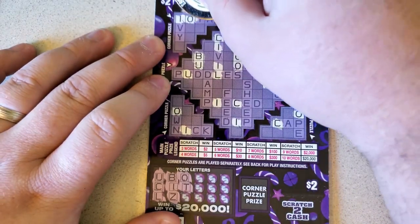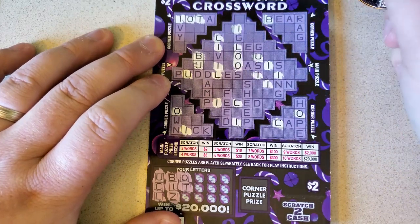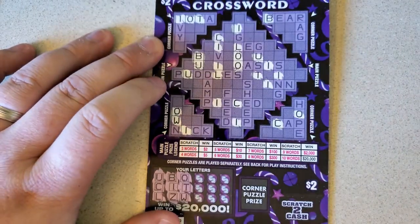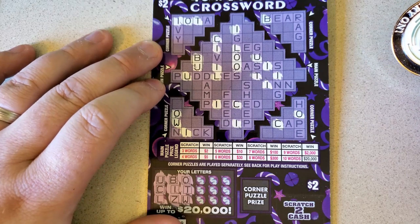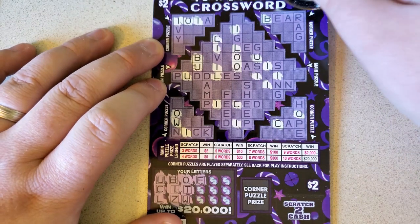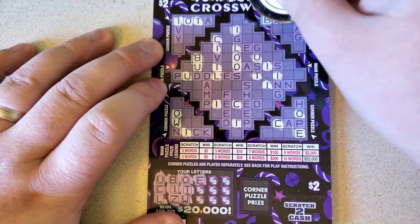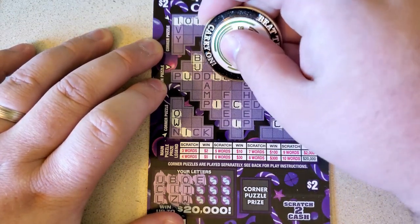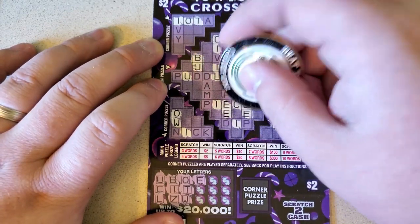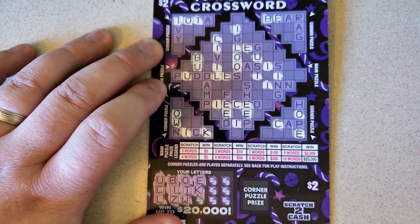T — iota again. Dust. W — own. No more than that. E — all right, I like it. Ease, for bear, hope. Leg, puddles, double E in feed, double E in sheep. Get a K for nick. A Y for ivy — that's the only Y. R — that's good for rag, that's the only R wow. S — igloos, oasis, and sing.